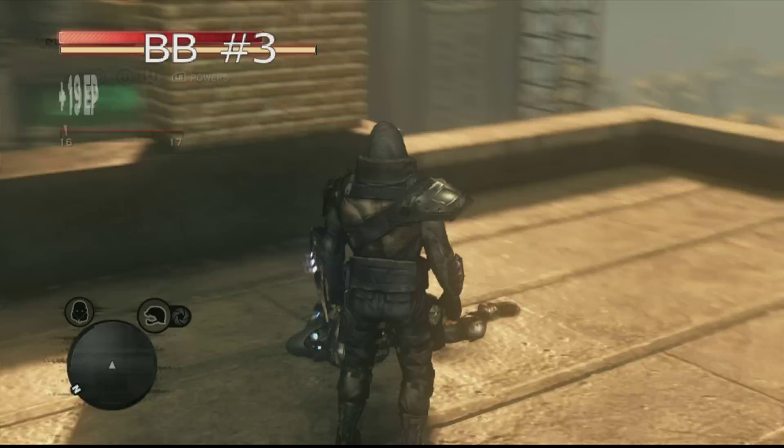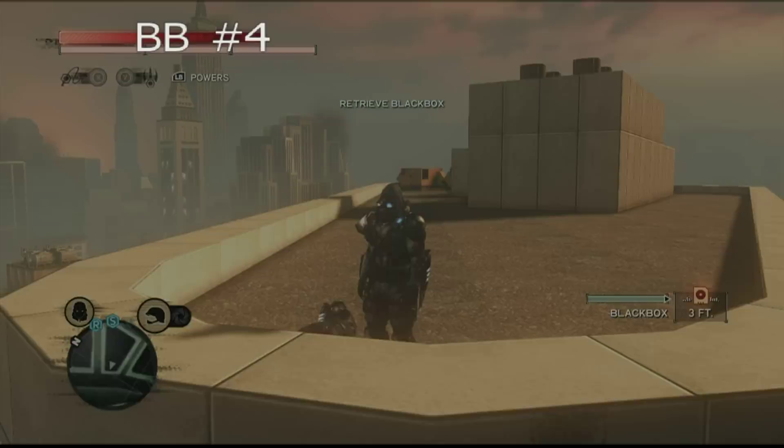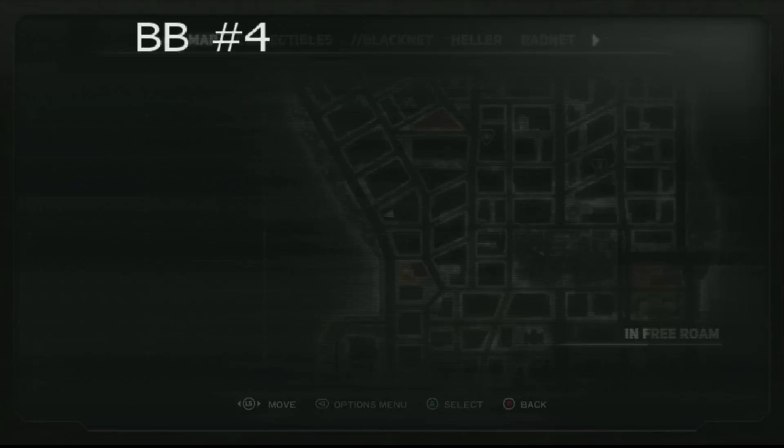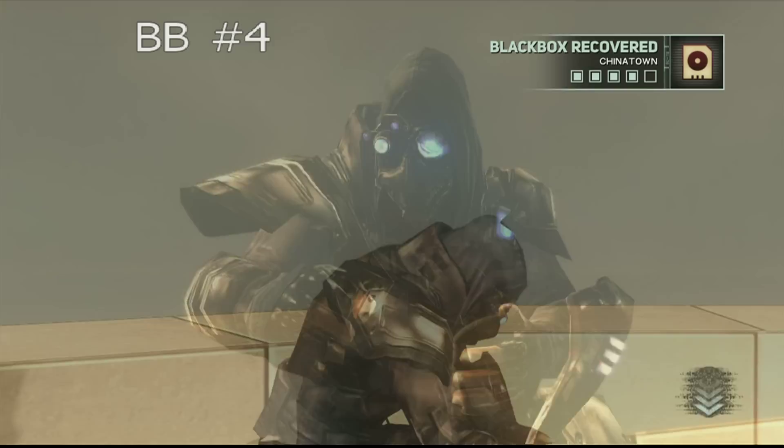Let's head on to number four. It's at the very top of a building, very high up there, as you can see on the side of the map. The coordinates are 456537. That's 456537 for number four. We just have one black box left, and then you'll get that wonderful little evolved upgrade.